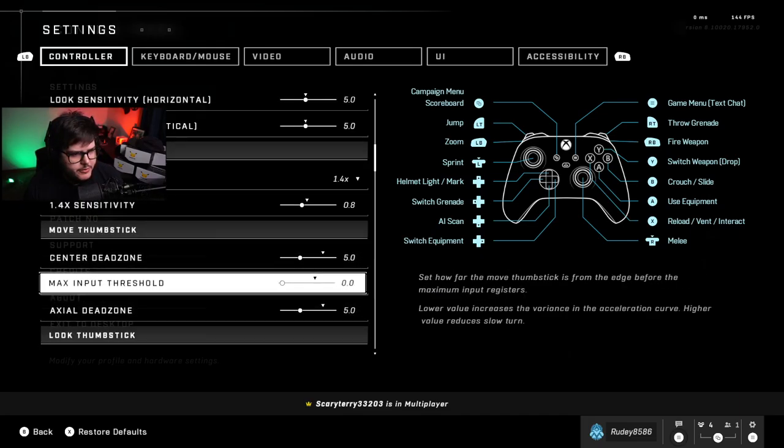For video, I do 103 field of view — that's the best FOV, it's the highest you can go before the screen starts to fisheye, so I always do 103. I have a 144Hz monitor, P-sync off. For textures I have it on high just because this game runs well and I get max frames anyway.